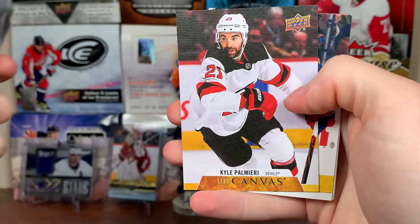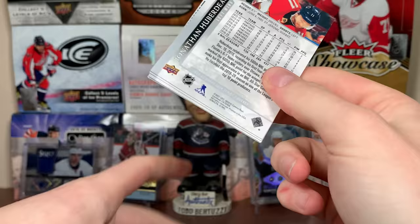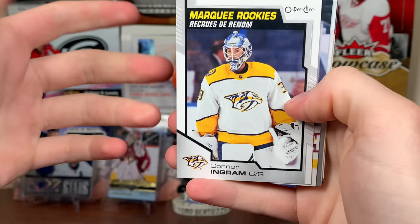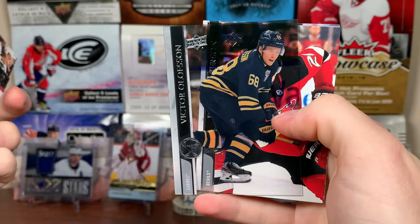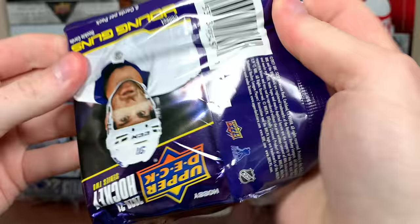Next pack up, Canvas Kyle Palmieri. Now, do you want to see me do single boxes after this and take my time, or just breeze right through them like this? Let me know. But there's Connor Ingram, Marquee Rookies. Let's see if we'll get a clear cut or a jersey in this box. There you go — Victor Olsen, clear cut base. We're probably not going to get a jersey card in here, which is fine. Still expecting a clear cut Young Guns in this case somewhere.